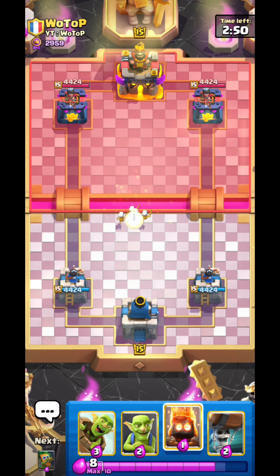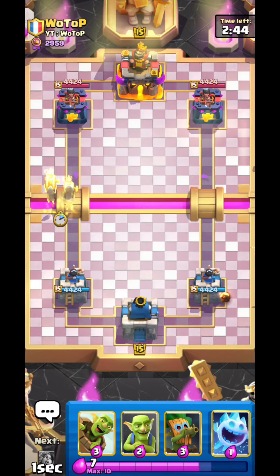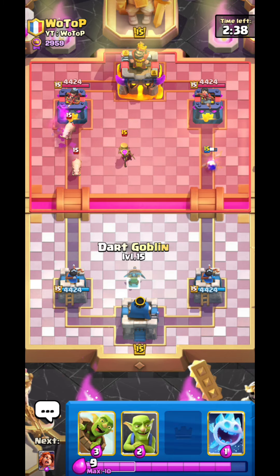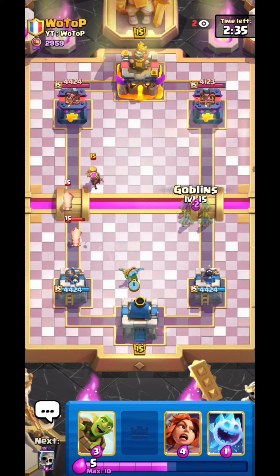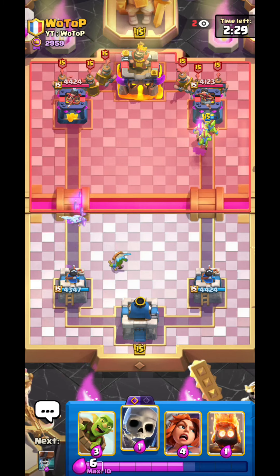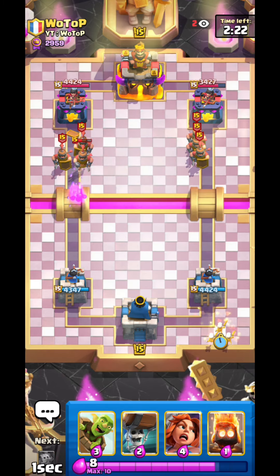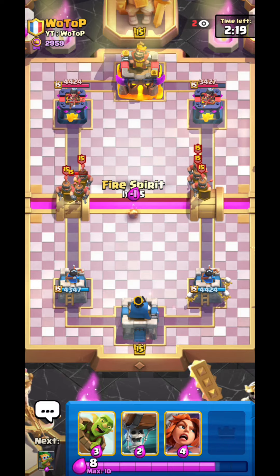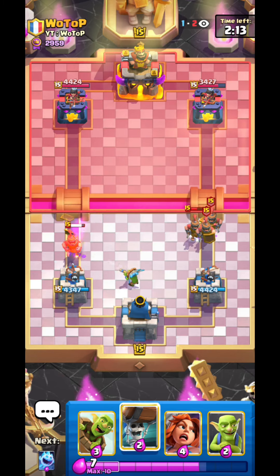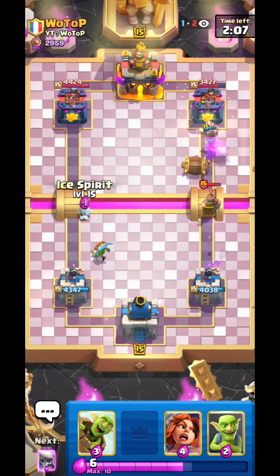In the next game here against our favorite recruit spammer, Votop. This guy always runs recruits and whenever he has recruits in cycle he goes for first play recruits all the time. He probably didn't have recruits in cycle here so he didn't go first play. Okay there's his recruits. Every time I play against this guy he just spams his recruits no matter what cycle I have or what cycle he has — and they don't even do that much against me.